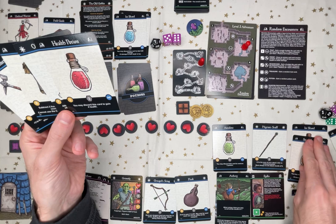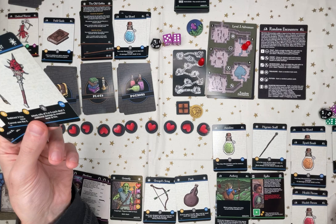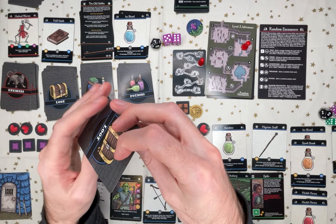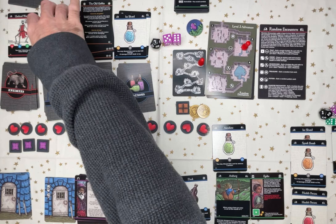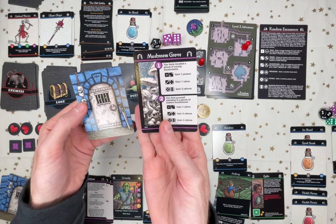I think I'll swap my ice for a spark. Let's do a swap. It's probably worth buying the health potion. I'm carrying too much stuff. It looks like I'm selling this — one gold. I'm just over-encumbered now.